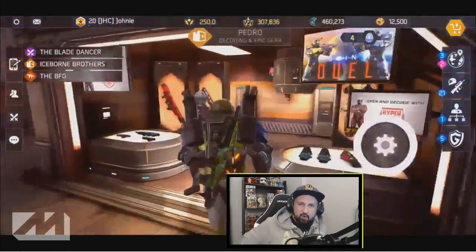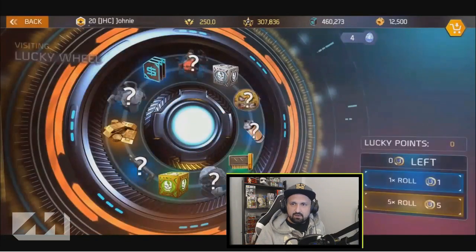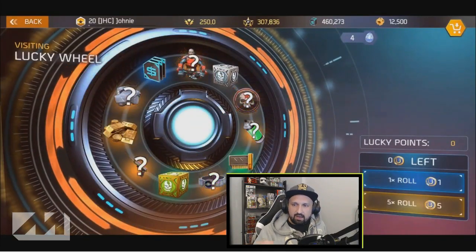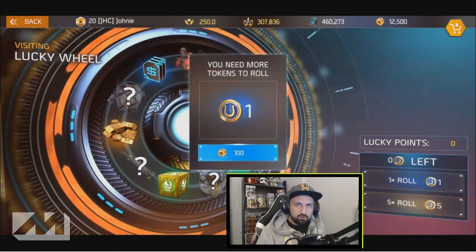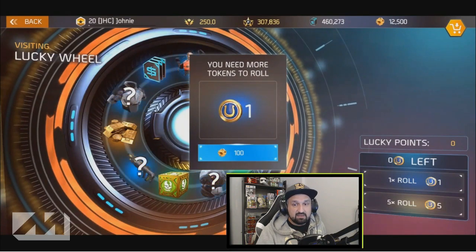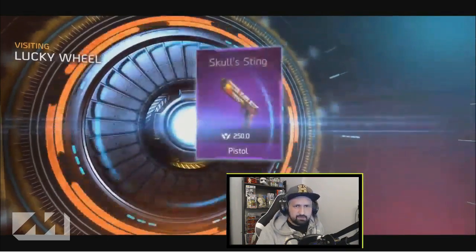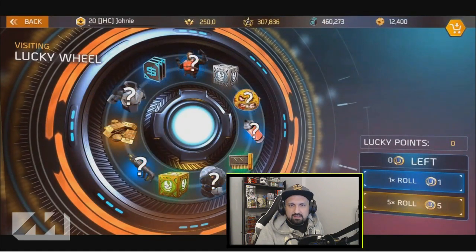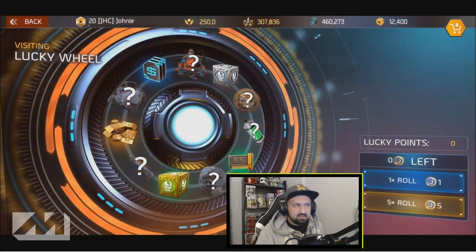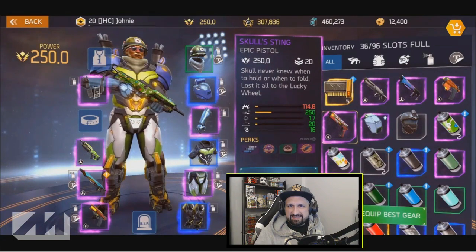Let's go at Pedro — I love this guy by the way, I love the accent and all the things he says. You can see everything he's got available. You can click one roll or five rolls. I don't have tokens but you can click and buy for a hundred gold. So let's spin for a hundred and see what happens. First spin — oh my god, are you kidding me? A purple pistol!